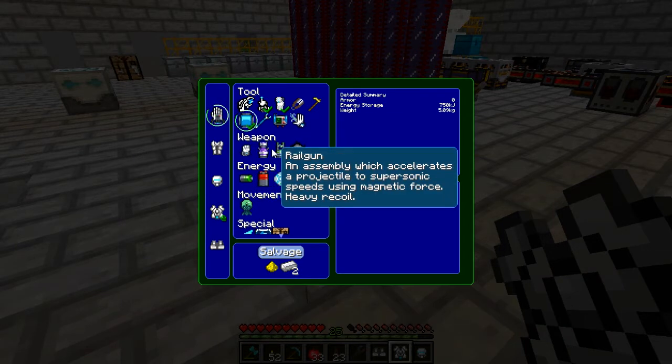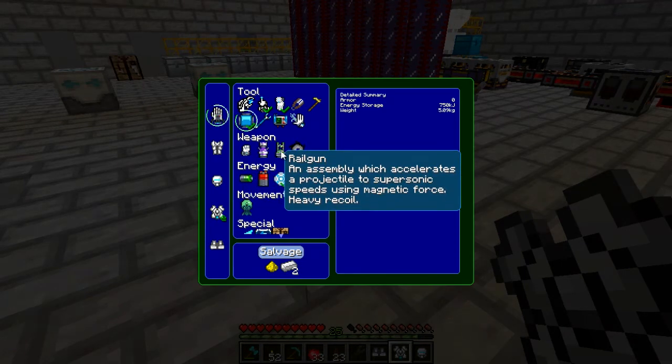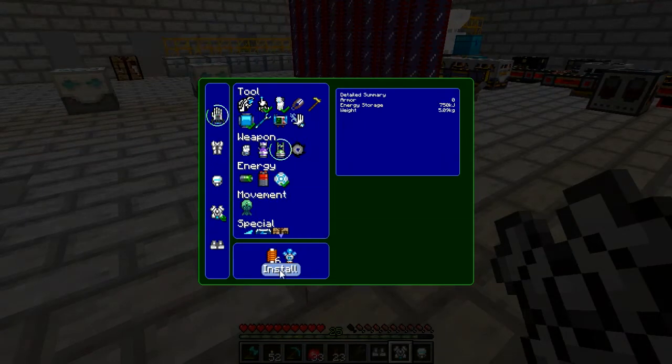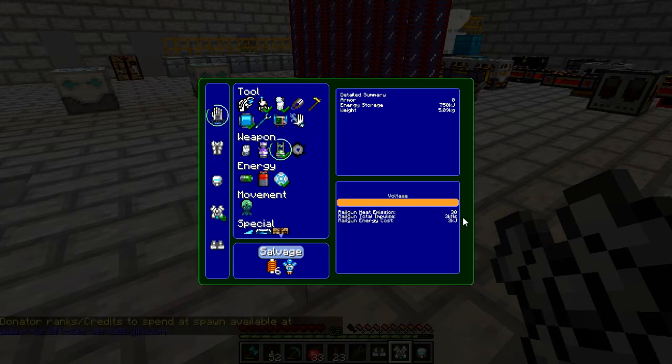Weapons - we do need those. I cannot live without the railgun, because that is cool. A railgun is, well, exactly what a railgun is. Basically you fire a projectile and you can adjust how fast and how damaging it is. We won't put it up too high; we'll put it around there. That ought to be fantastic.